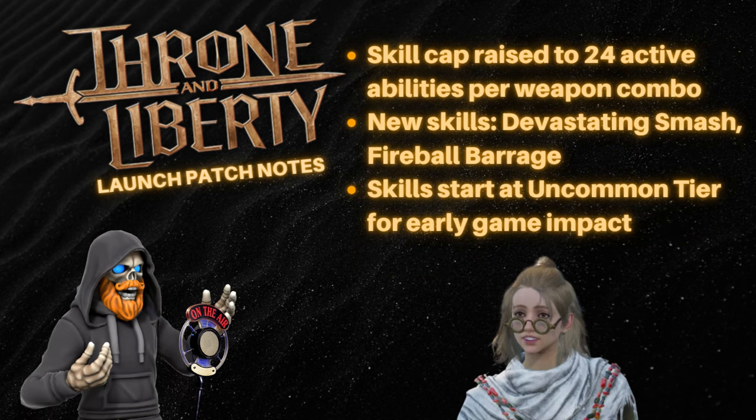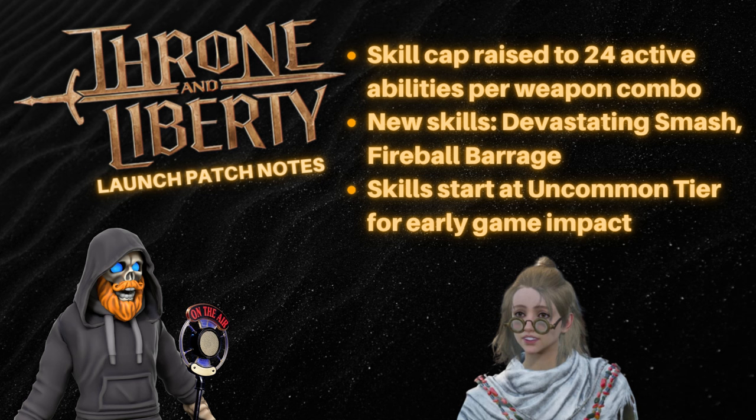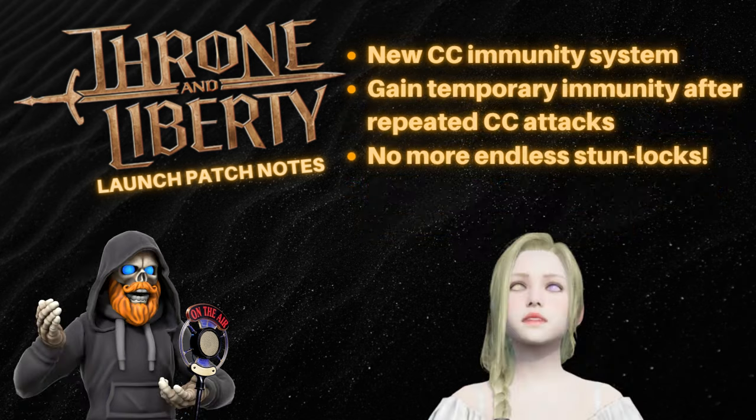Let's not forget the combat changes. The skill cap has been raised to 20 forward active abilities per weapon combo, giving you even more customization. New skills like Devastating Smash for Greatswords and Fireball Barrage for staff users are just a few examples of the expanded combat diversity. Skills now start at the uncommon tier, making even the early game skills feel impactful. There's also a new crowd control immunity system in PvP — get hit with enough CC, and you'll eventually gain temporary immunity. No more endless stun locks.